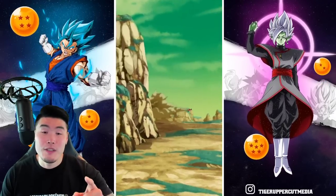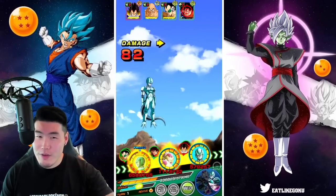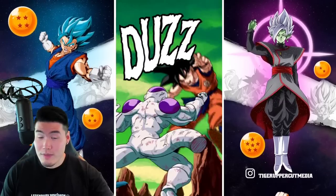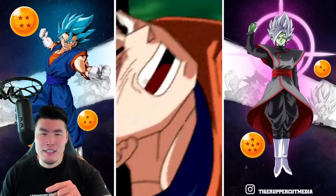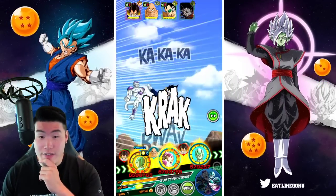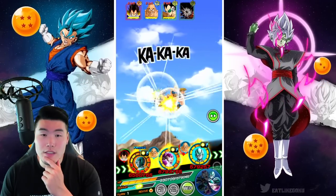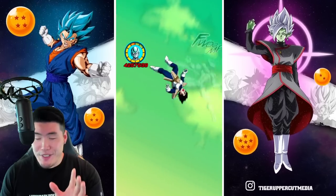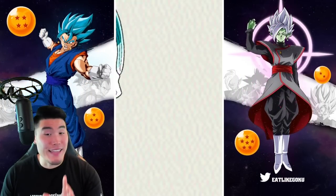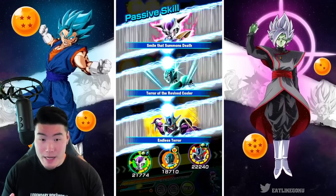I was concerned that if he supered Full Power Frieza that would have killed us, but this will kill Goku either way. After that I think it's just the STR Vegeta attacking us, which is not really a concern. We still have Nappa — thankfully, Nappa didn't super us because I think that would have worked out really bad. Solid turn overall.